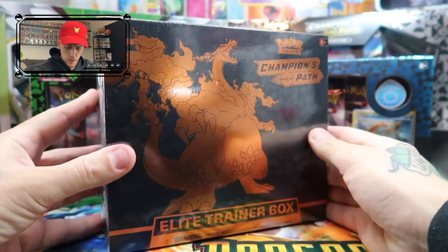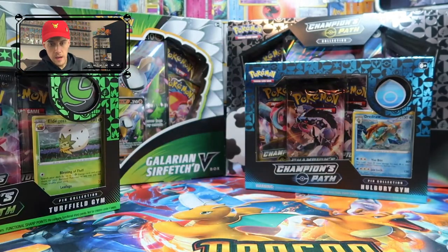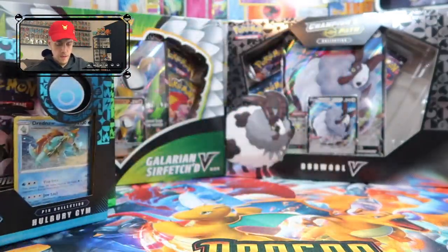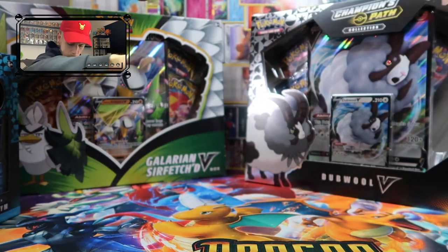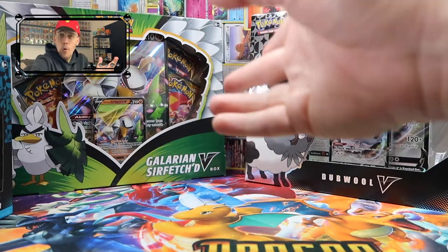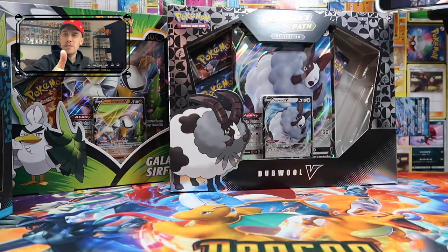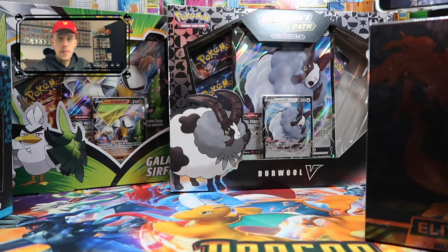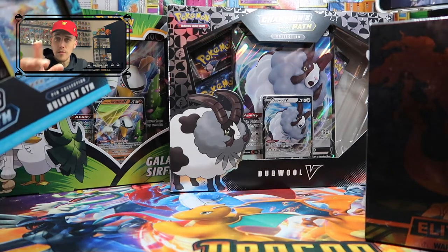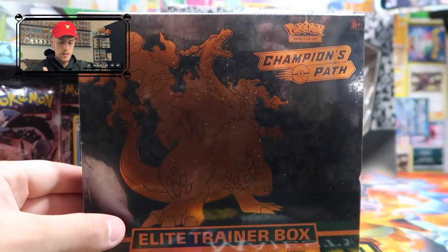We have the Champions Path Elite Trainer Box, the Champions Path Turf Field Gym, the Champions Path Hull Berry Gym, the Champions Path Dubwool V, and the Galarian Sirfetch'd V box — I wanted that one anyway because I'm on a mission to complete all the oversized cards for Sword and Shield. I noticed at Walmart there were Cinderace, Inteleon, and Rillaboom oversized cards, but you didn't click on this video for those — you clicked for the ETB.